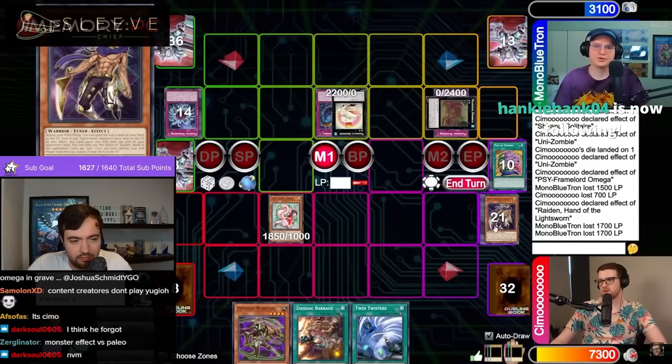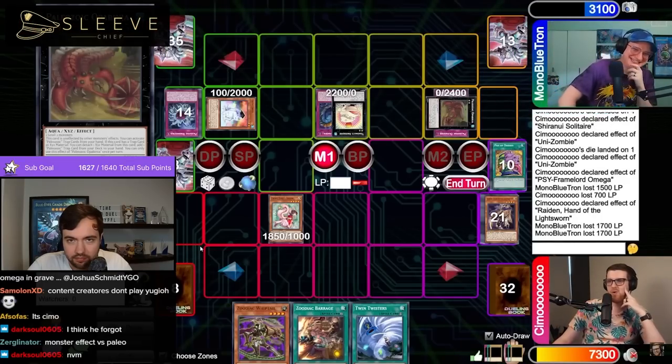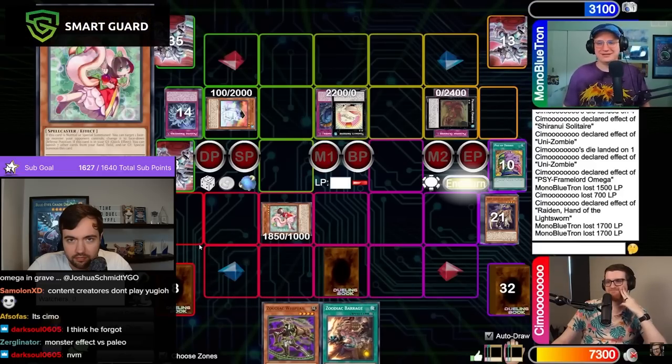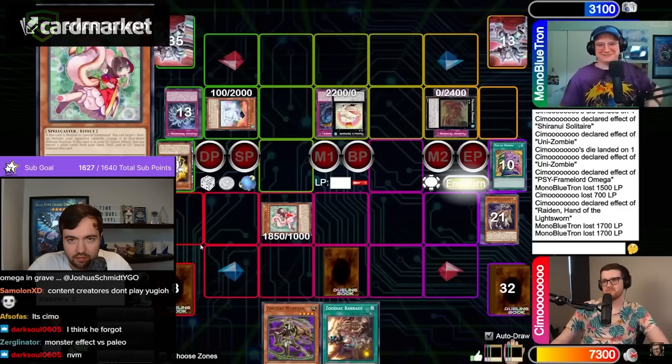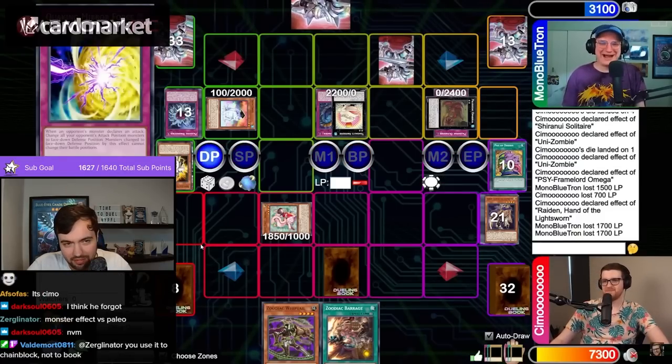The one thing that made D-Barrier better was it was a lot better going second. Because most people — Pure Zodiac at the time would end on Drydent and Emerald. The worst part about the Emerald-Drydent board was not the Drydent — you didn't care about the Drydent at all. The worst part was the Emerald that kept drawing them more cards. So D-Barrier on the Emerald was really nice because it stopped the Emerald and any further extension later. This deck was about — if you go second, you need a turn to set up your Paleos, and D-Barrier allowed you to do that.